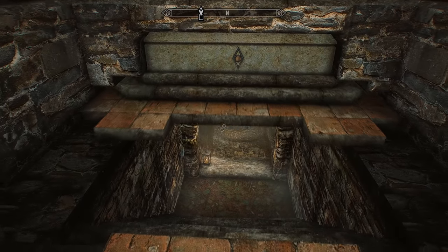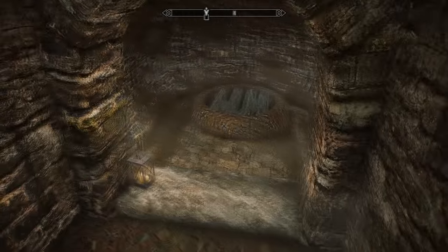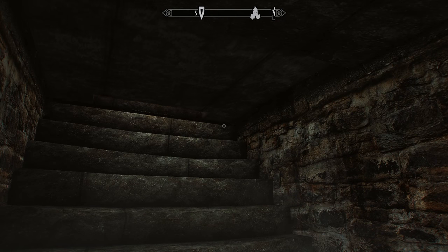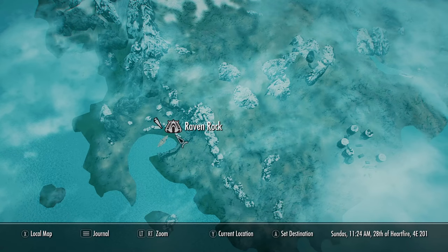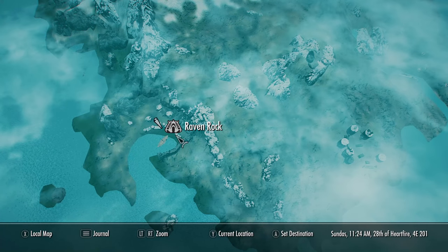Most of the time you'll come across the guild shadow mark during the main Thieves Guild questline, but there's actually one secret location where you can find it: in the town of Raven Rock on the island of Solstheim. If you come over to this location it will really pay off.